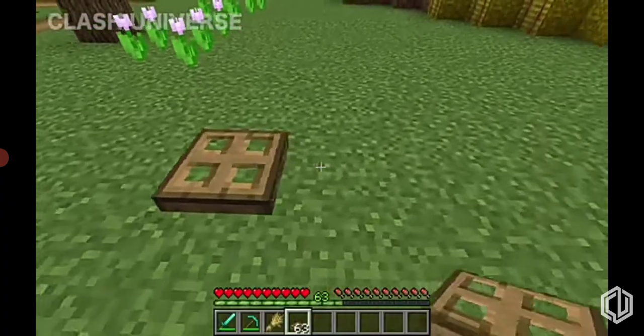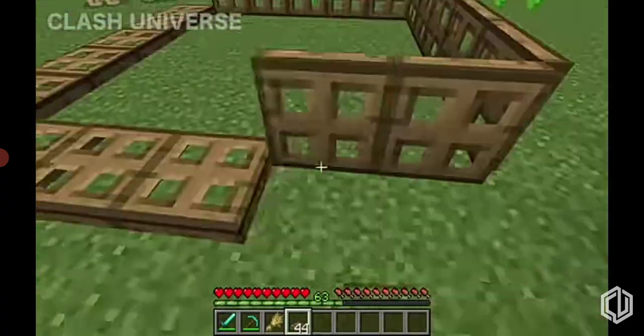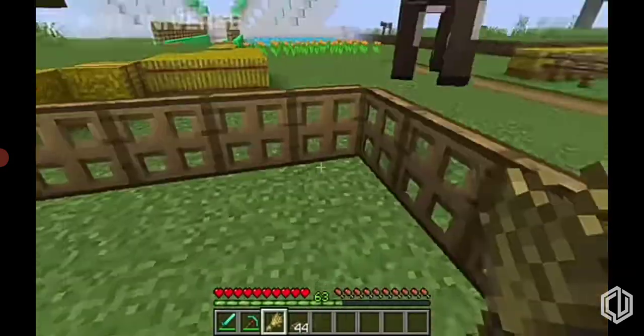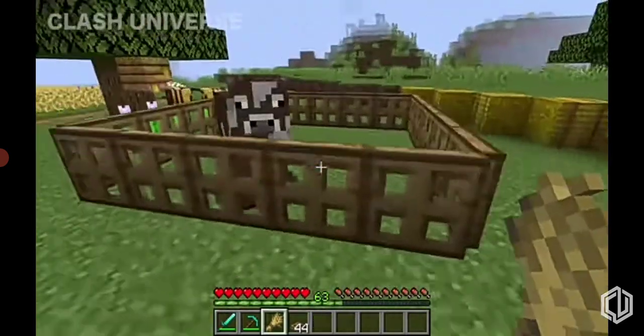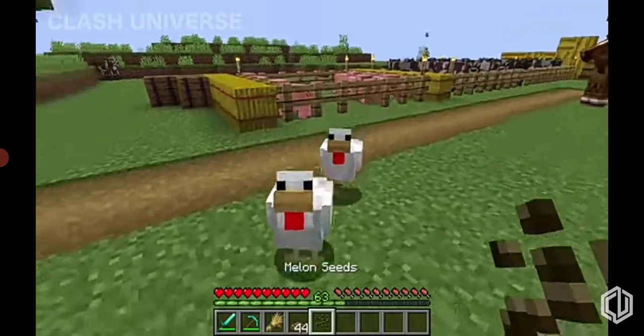You can place multiple trapdoors in this manner and close them to make a fence. Now if you hold a food item in your hand, the mobs will jump inside and follow you, but they can't jump out. This can be used to trap multiple mobs using different food types.